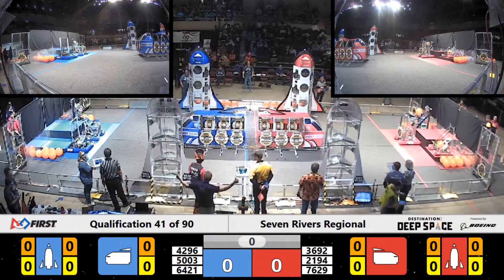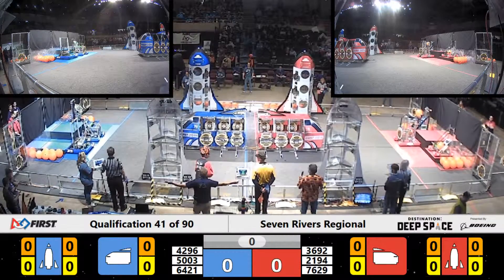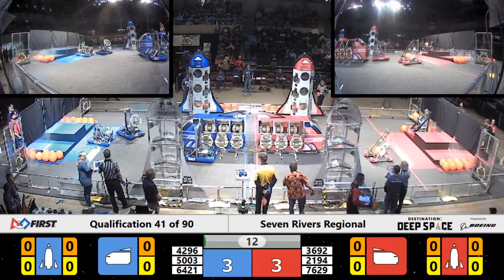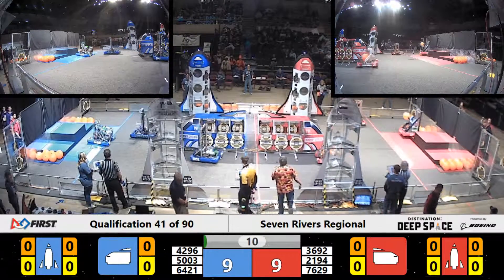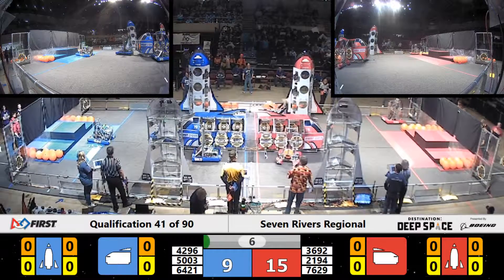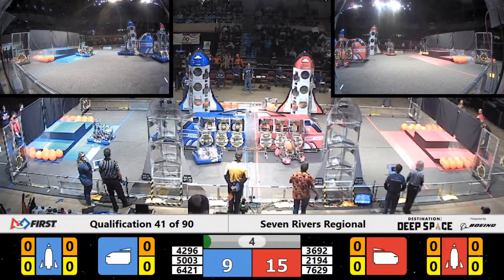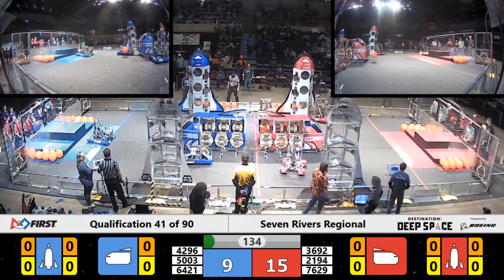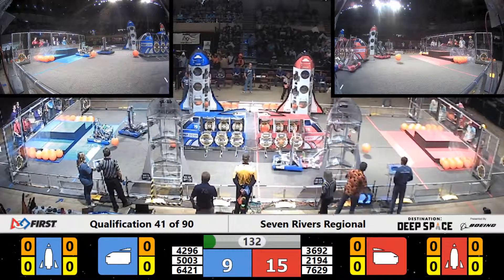Match number 41 underway. Five of the six, now all six robots moving. All three red robots have crossed the half line; one of the blue robots did not, so 15 points for crossing the half line for the red alliance.